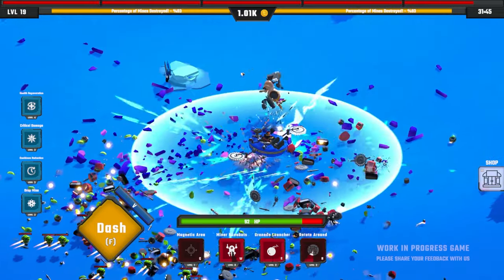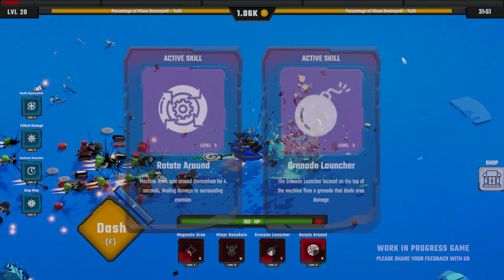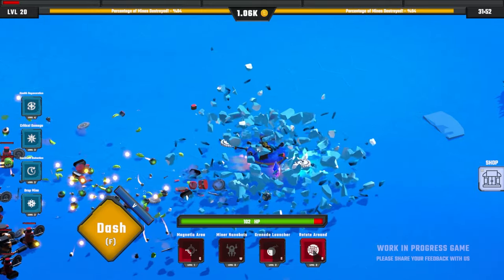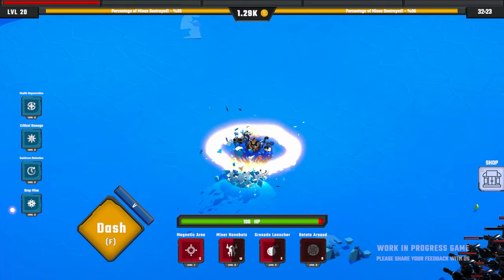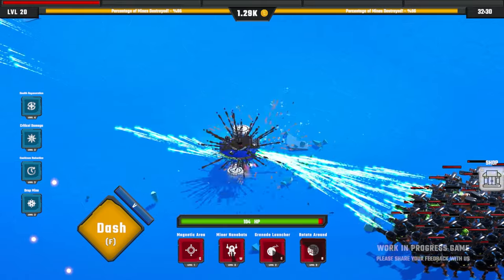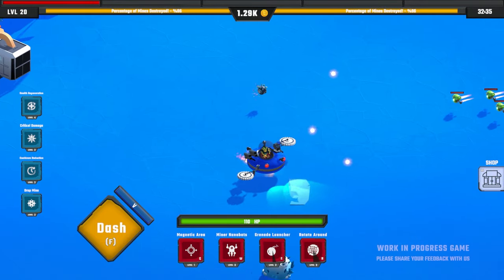We're just going to do a bit of this action. Come over here, send that off. Grenade launcher level three or rotate around — let's go rotate around level three. We're getting so close here. We are at 96%, so we are nearly there. Just need to survive a tiny bit longer, but it's going very well. This one doesn't want to go away. We're still at 96%, that didn't do anything for some reason.